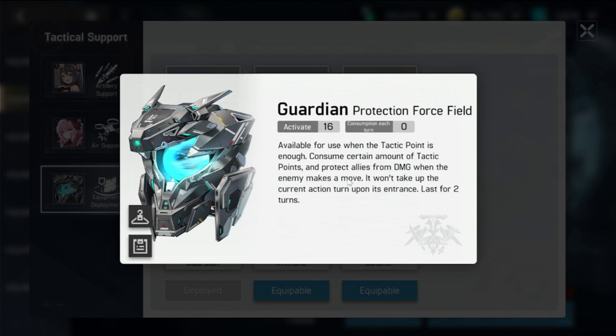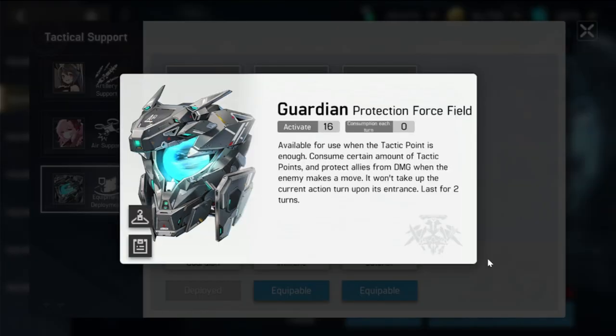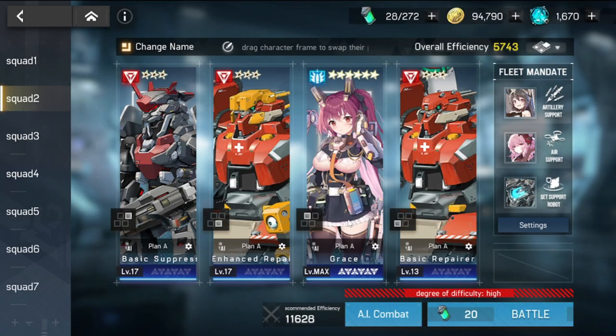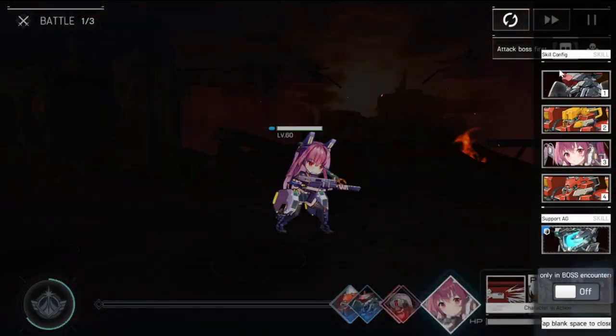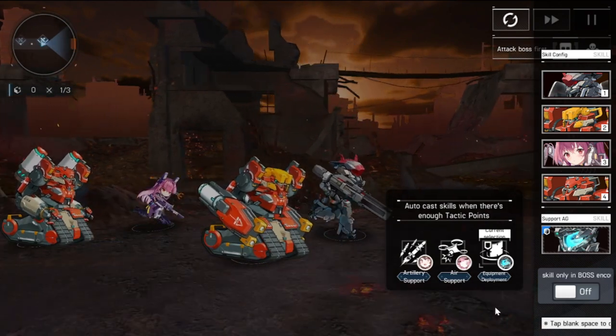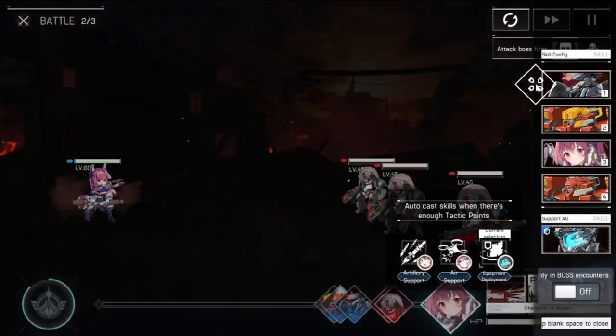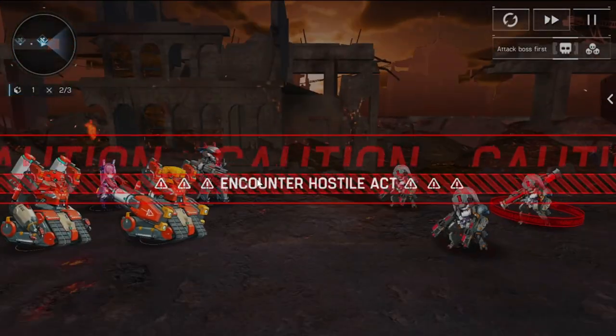For fleet mandate, ideally use this support AG — the blue one — because he provides a shield, consuming a tactic point to protect you when the enemy makes a move. That is your primary default guardian to use when farming, especially for EX3. Verify the fleet mandate is set to the support AG so he can give a shield to your party and also protect Grace.